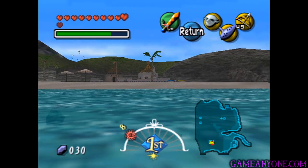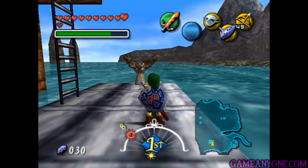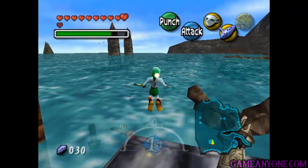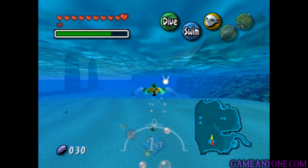In his last moments, he requested that we look for some Zora singer girl's eggs that some pirates had taken. Sounds a little bit strange, but I guess we should fulfill his last request either way. So what we're going to do is actually jump in the water and swim over here to the northeastern part.